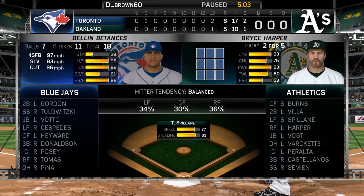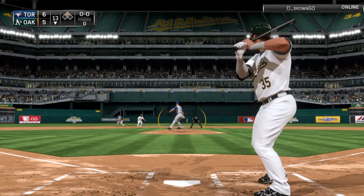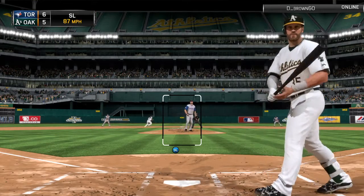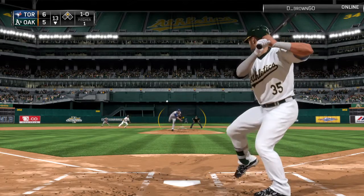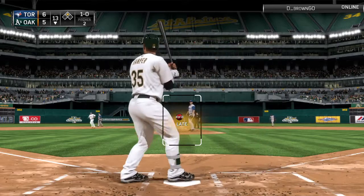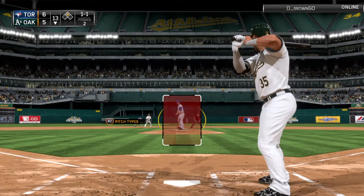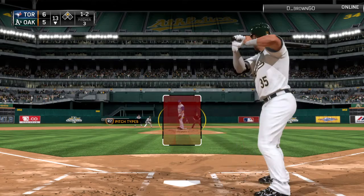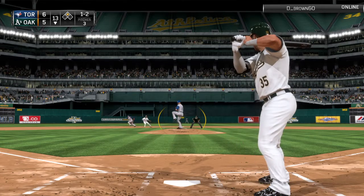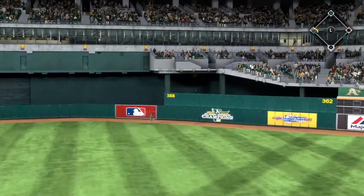Bryce Harper will have a shot at driving home that possible tying run. Nate Jones will come in and pitch now. Here's the slider to start things out — looked outside for ball one. No one out with a runner at second. Hit well down the left field line, but back into the crowd — foul. Here comes the 1-1. And he punched the fastball by him — 1-2 now. Doing a good job tying him up inside, got in on his hands before he could get that barrel through the zone.